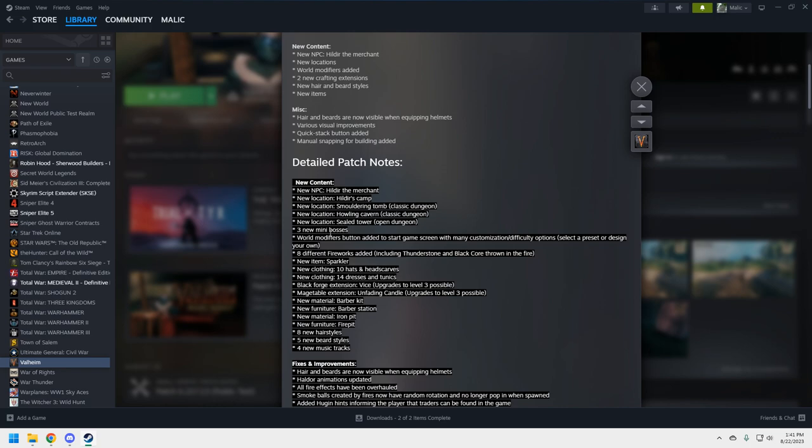I'm not sure if these new locations will appear on the map generator, but when I do seed discovery videos we cover everything in depth — where the trader is, and if Hildur appears, we'll include that. We'll also try to find the Smoldering Tomb, the Howling Cavern, the Sealed Tower, and the mini-bosses. Stay tuned for that.